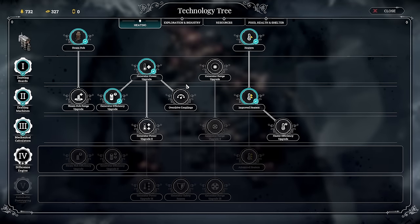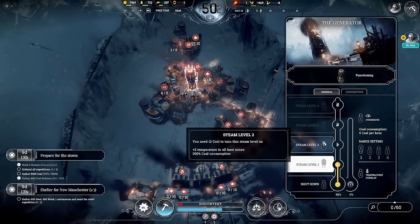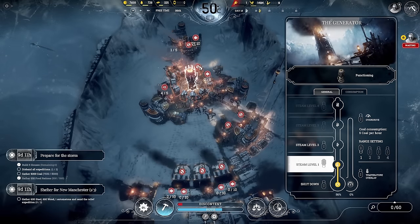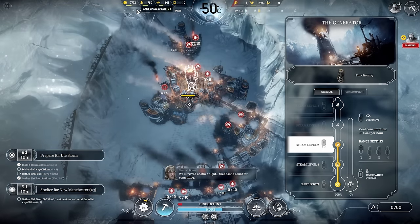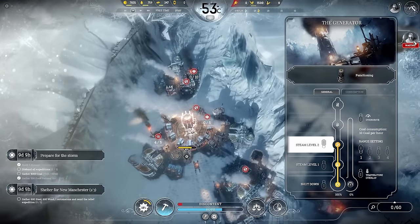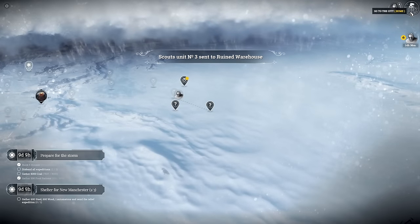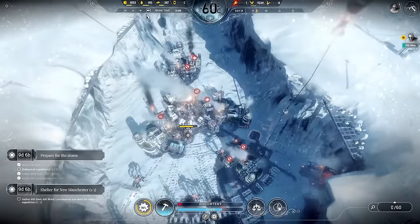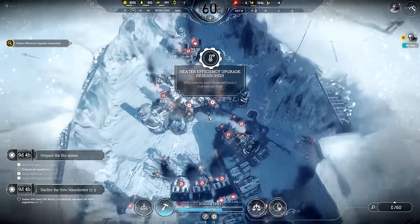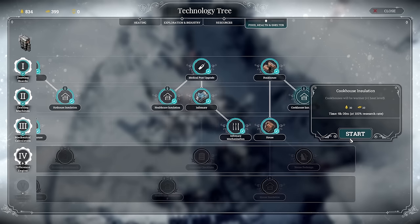We've got the 600 wood and 600 steel should be fairly soon. We haven't got one spare automaton yet but we will. Let's do heater efficiency research. I don't think we're going to need a generator power upgrade just yet because we've got level two — we're fine on level one with all this heating. When it drops down we'll put up to level two. These scouts reached the broken tree — carrying on to the ruined warehouse first, then swing back to Manchester Dreadnought. One steam core, 300 wood and 108 steel — a decent amount of stuff.